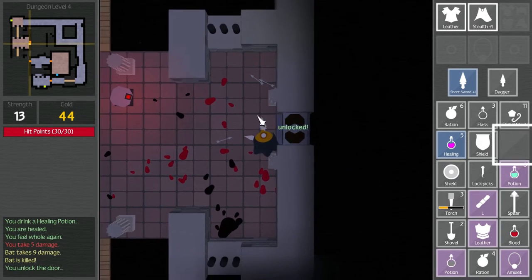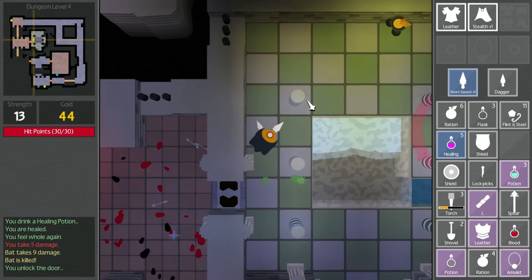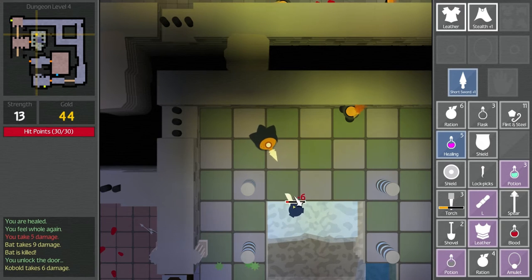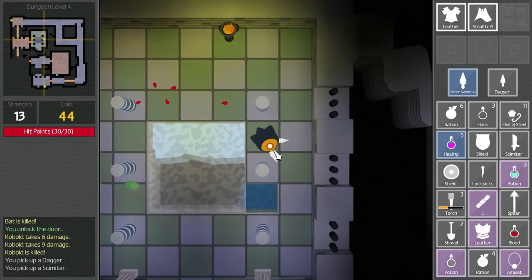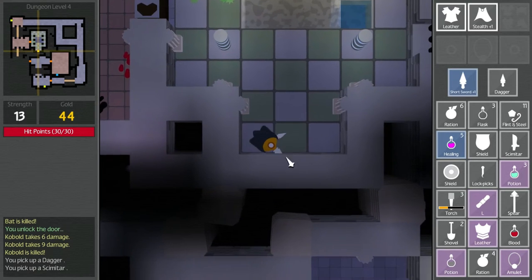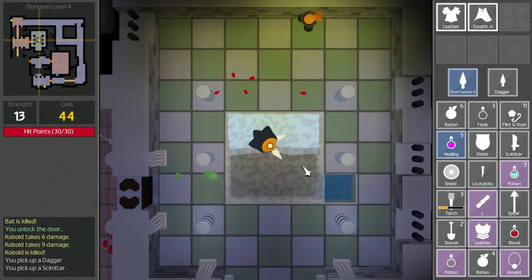Oh, these things hit like a — apparently this is the vault. Oh, hello. Scimitar and my dagger. There's nothing in here. I used my vault key to get into the vault and there's nothing in the vault.